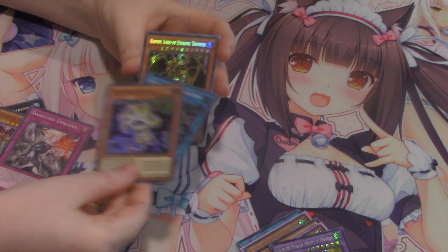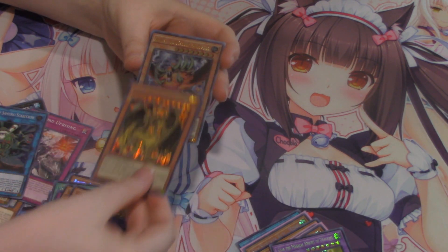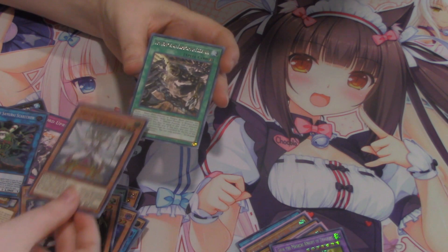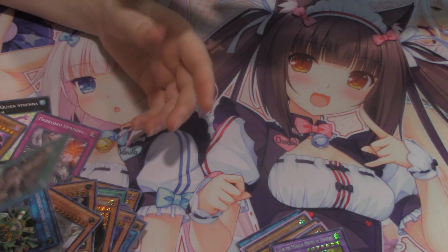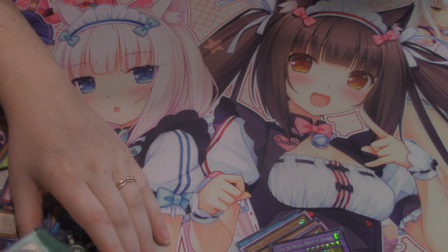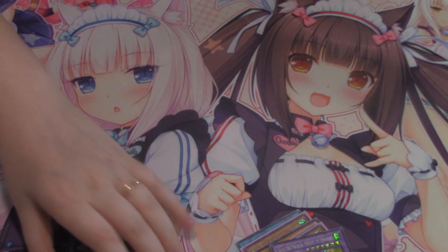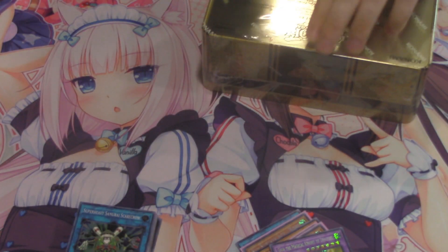Thunder Hand — nothing exciting, no good secret rare either. That's very mediocre. I don't know what that card even is. Okay, we can't always pull bangers. The rest is just garbage. Alright, onto the next tin. I'm already happy with this first case — we got a Crossout Designator.